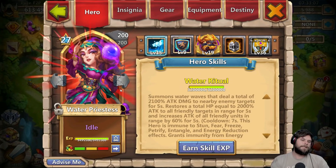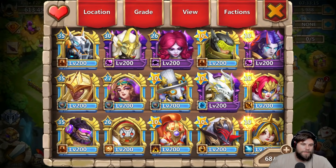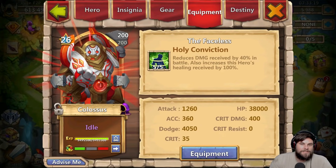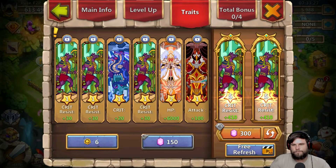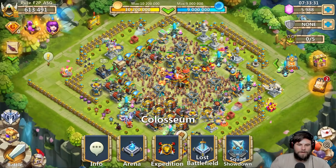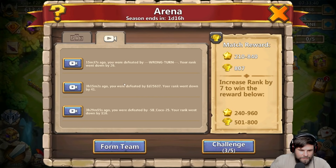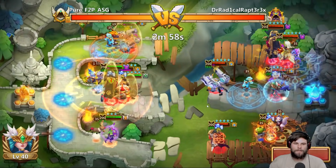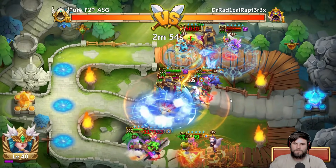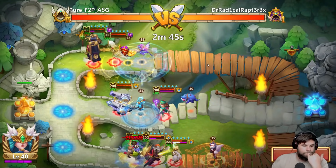Next up is Water Priestess - she's going to be used for Arena. Mine is not built the best but it works like a charm. I'm doing phenomenally in Arena with this setup. I'm currently ranked 807th. Let me do an Arena battle right now - these opponents are all high pay-to-play beasts. I just died just like that, but I'll be back up soon - not worried about that.